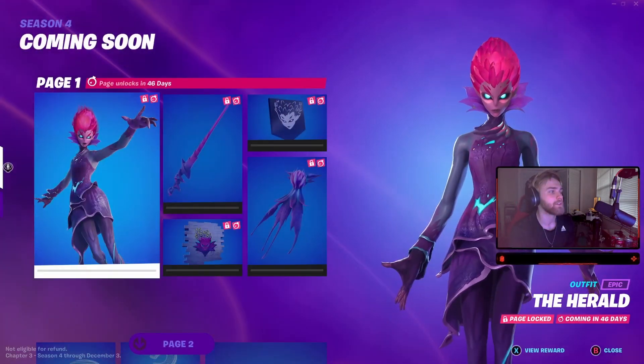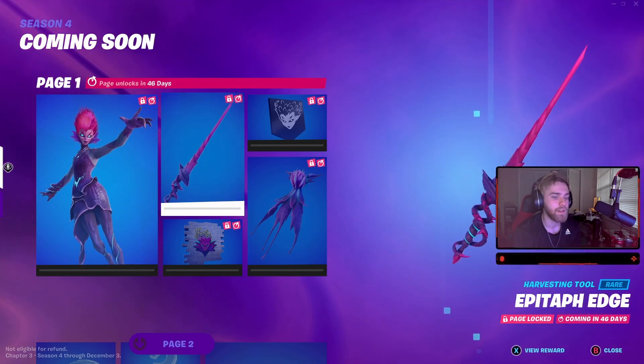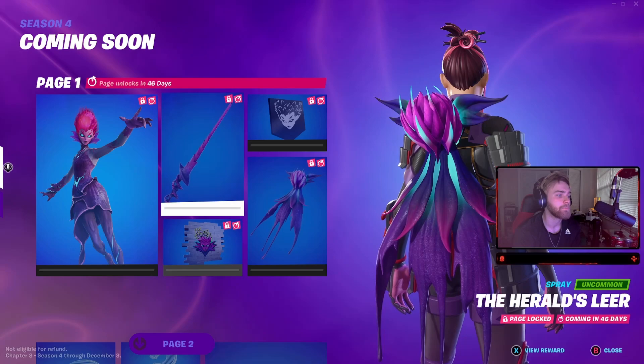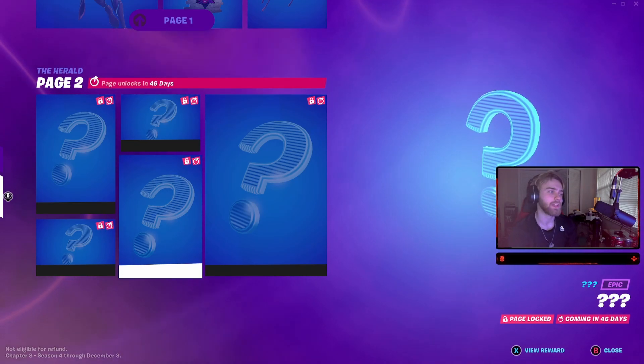I'm pretty sure the Herald is going to have their own skin and own stuff coming out as well. But here's this - the Herald. Harvesting tool - pretty cool looking. Banner, back bling for it. And then the Herald's Leer. And then we're gonna have more stuff coming out, just like we did for Indiana Jones, etc.